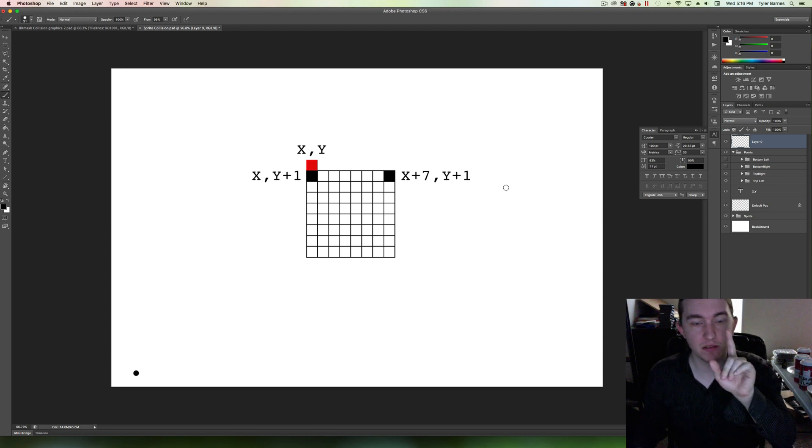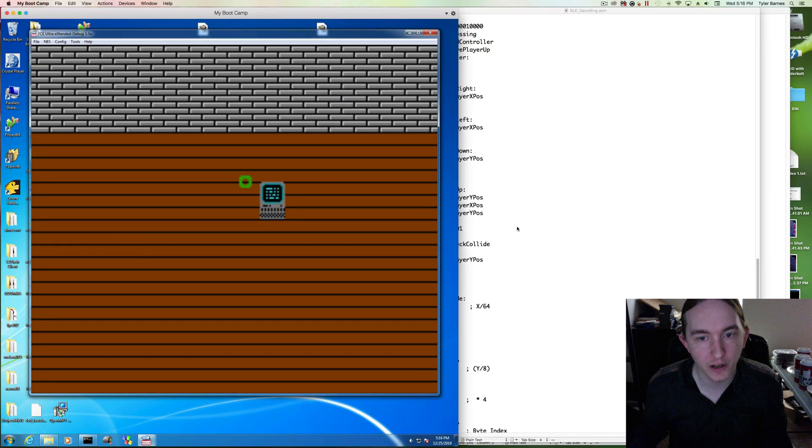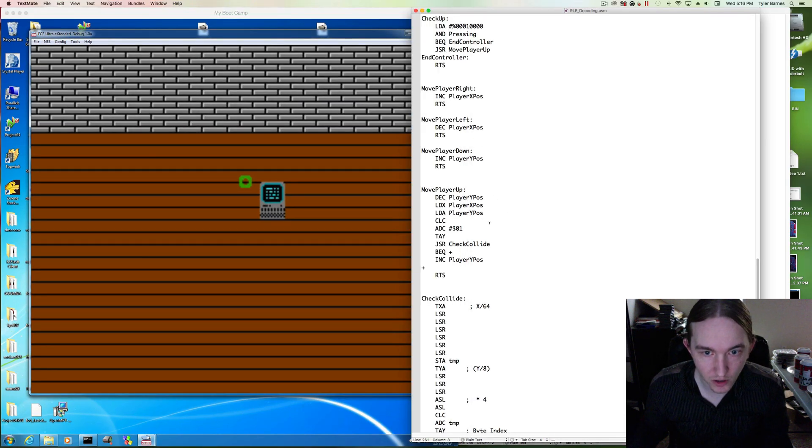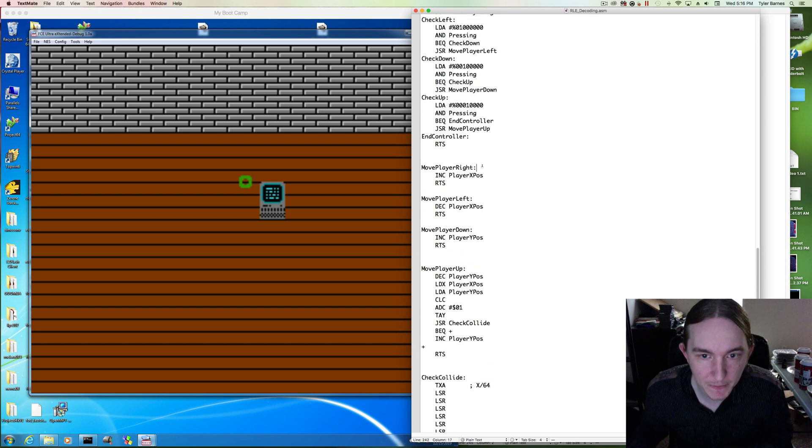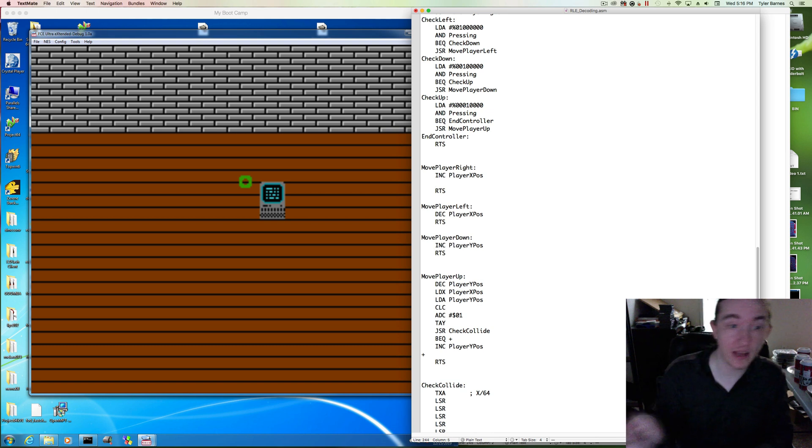Let's add this rightmost pixel. Let's demonstrate the issue as well as fixing it. Let's go back over to code and add this to move player right. We're going to detect only that leftmost pixel first, which is wrong, but we're going to see the issue.